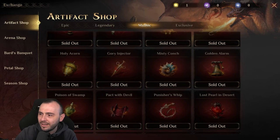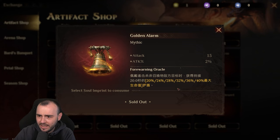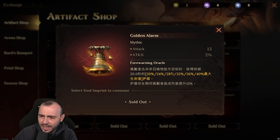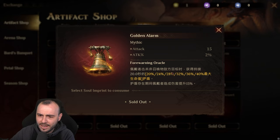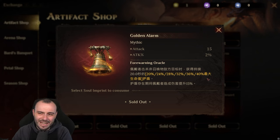Then you have the Golden Alarm. It gives you attack and attack percentage. Unfortunately I'm not able to translate what this means on the test server — it looks like it goes all the way up to 40% and gives you something for 20 seconds maybe.